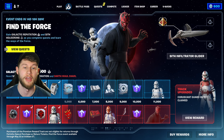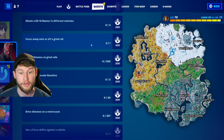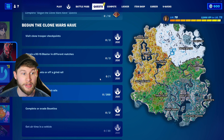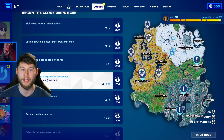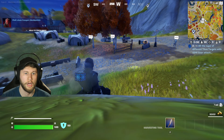We are back with the second part of how to unlock Darth Maul with the new quests that came out. We've got quite a few quests that have unlocked for us to actually unlock Darth Maul. Some of these are self-explanatory — for example, travel distance on grind rails. All you have to do is hop on a grind rail and travel for a little bit. But for some of the quests that are not as self-explanatory, I will go through them right now.